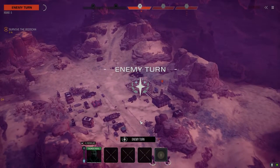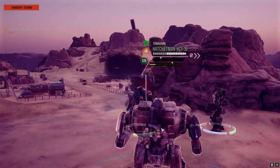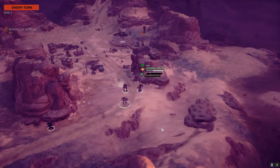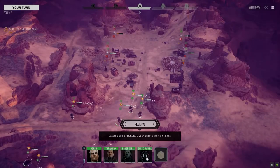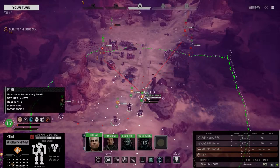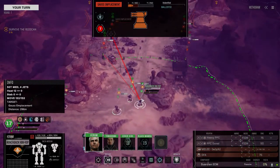Critical hit, commander. It's having the same problem we are - building's in the way. Those are SRMs. All right, let's kill these guys. We want the Gauss turret gone and this Shredder turret gone. Gauss turret's got about 60, maybe 75, somewhere in there.